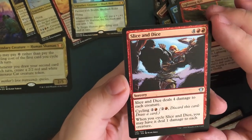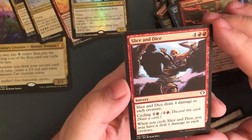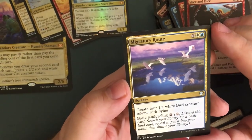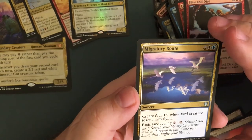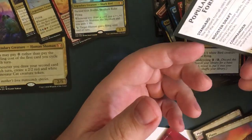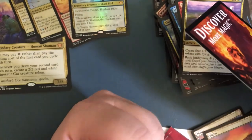Lightning Rift — for two, enchantment. When a player cycles a card, you may pay one; if you do, Lightning Rift deals two damage to any target. Slice and Dice — for six, sorcery. Slice and Dice deals four damage to each creature. Cycling for three, two and a red. Migratory Route — for five, create four one-one white bird creature tokens with flying. Basic land cycling for two — so you can search your library and get a land card. And I guess that is it — that is the end of everything.